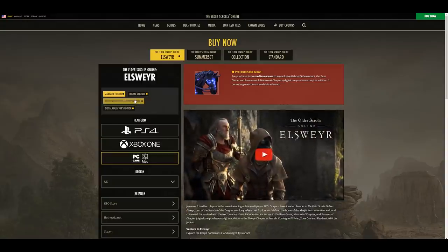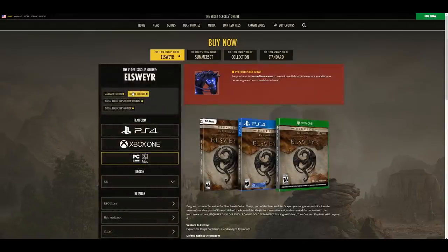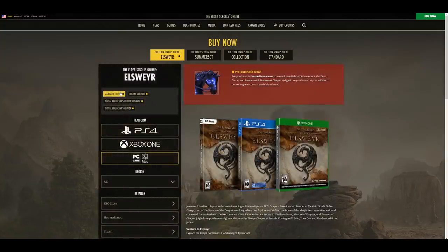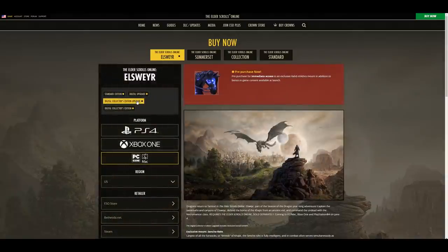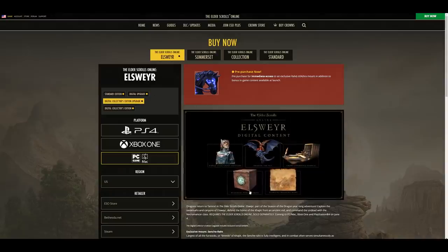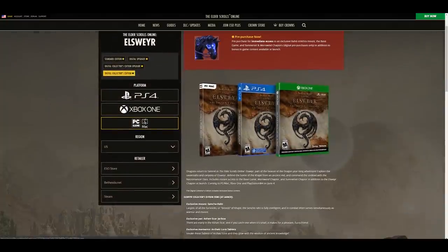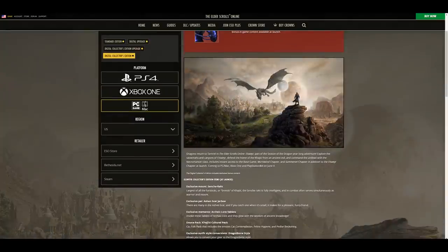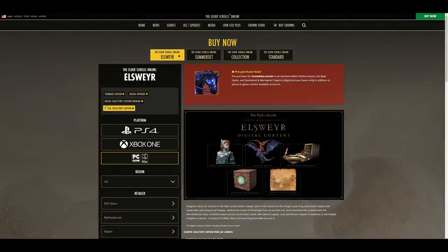The standard edition is what you need to buy if you do not have ESO already. You want to get the digital upgrade if you already have ESO — the standard edition gives you access to the game itself, and the digital upgrade upgrades your account to also include Elsweyr. The collector's edition digital upgrade includes the Elsweyr chapter upgrade as well, along with some exclusive perks. The digital collector's edition is basically the standard edition but with extra bonuses — mounts, pets, mementos, emotes, and outfit styles.